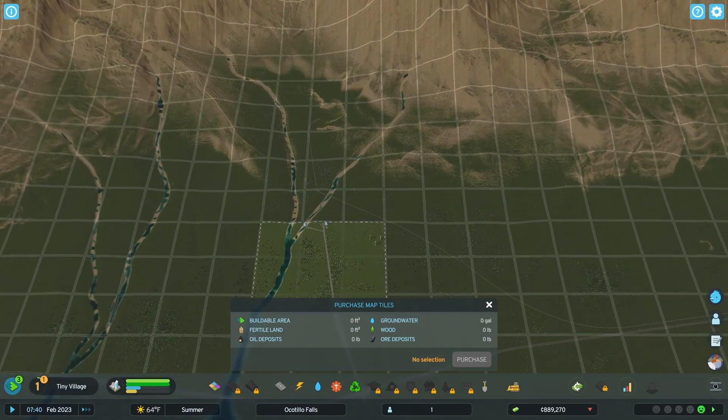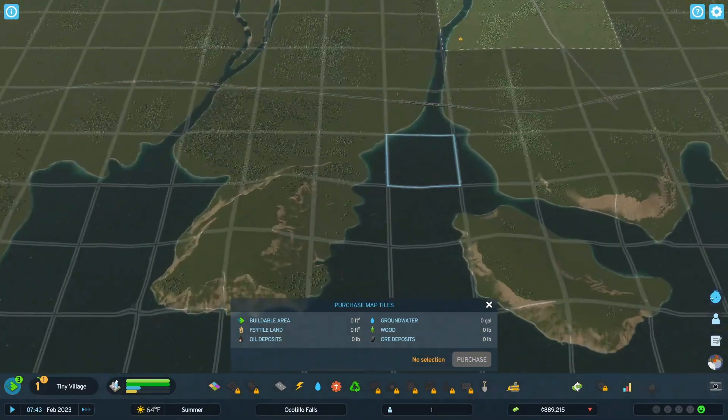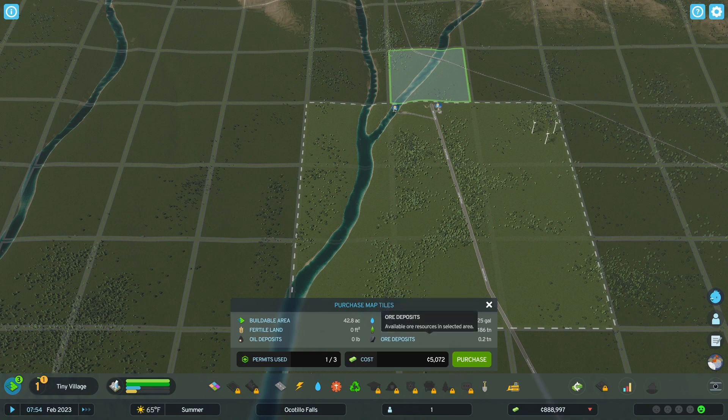It says we can just draw. What if we bought this one? Let's buy that one — it's kind of connected to a road right there, so we can continue and give our town another in and out. This has groundwater, wood, a little bit of ore, no oil, no fertile land, but it gives us road connections. So let's do it.